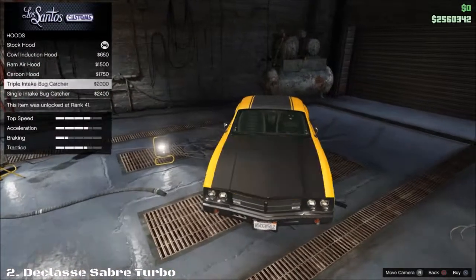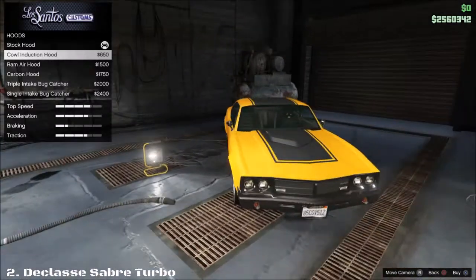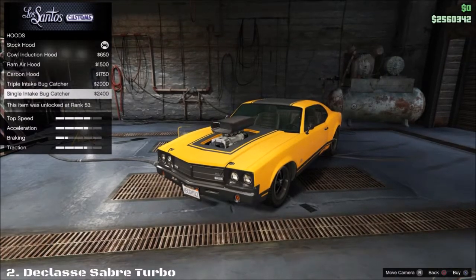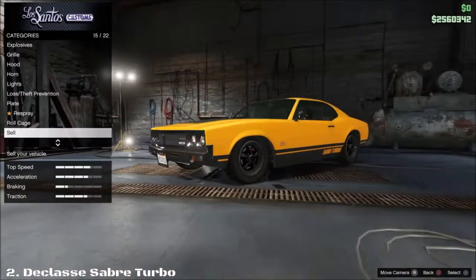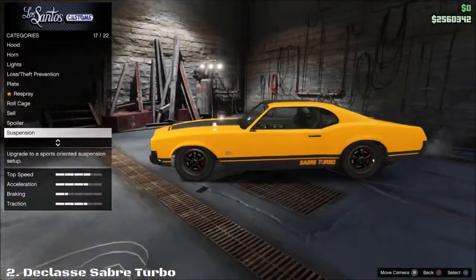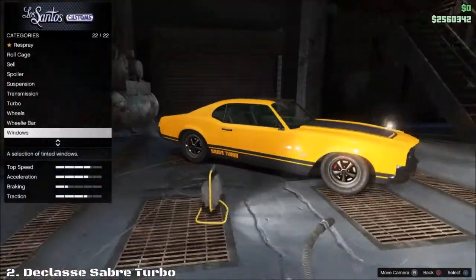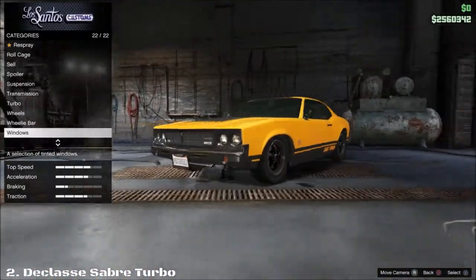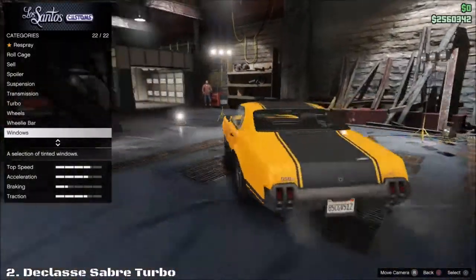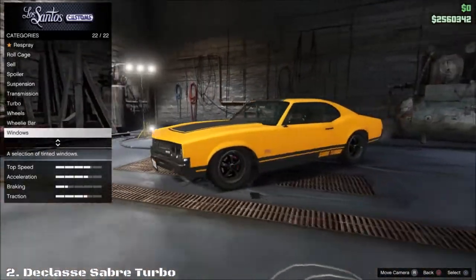For the hood you have carbon, ram air, and cowl induction options, plus engine upgrades. We have the roll cage — I recommend the first one as it goes with the primary color. You have spoilers too. For colors, light or dark both work well. This car looks really nice in white and black, or red and black — just switch them around and they look great.